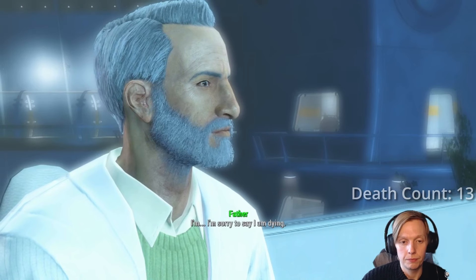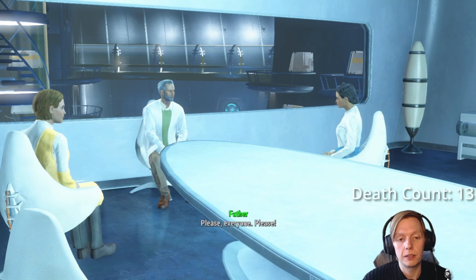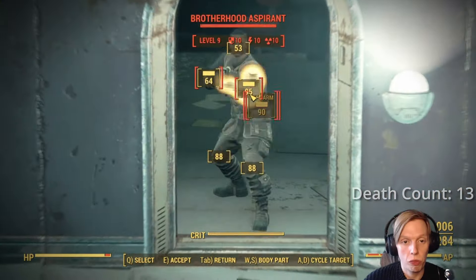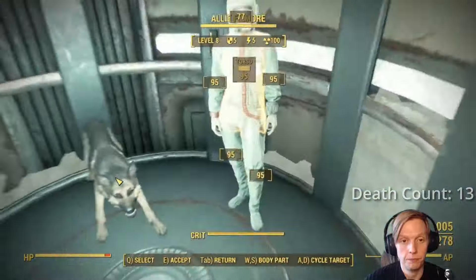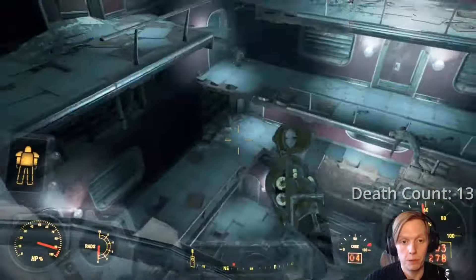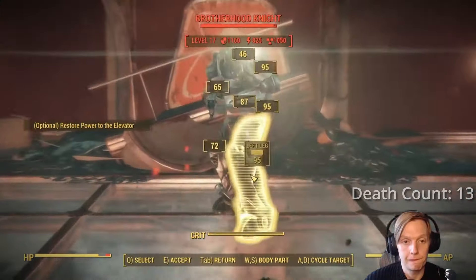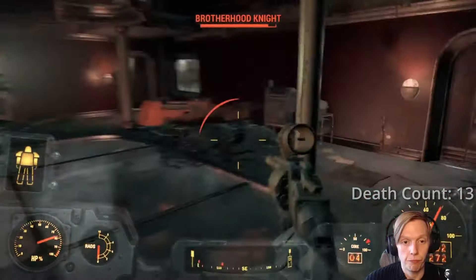I then failed to get past the Mr. Gutsy, and this time I had to take on Libertalia without the Brotherhood friends because they went the other direction, which was a shame because they did most of the heavy lifting last time. This time thankfully I did remember to take out the mini nuke guy and got him before he got me. After a successful mission it was time to start the Battle of Bunker Hill. So I had a conversation with Father, then a conversation with Desdemona, and then a conversation with Elder Maxson — because why not, they all love me.